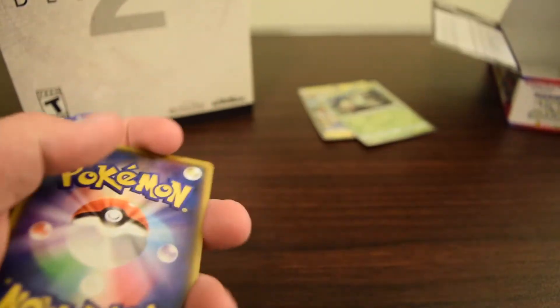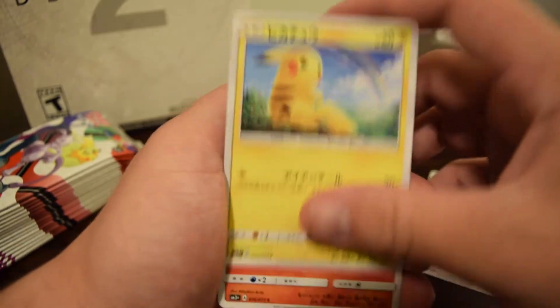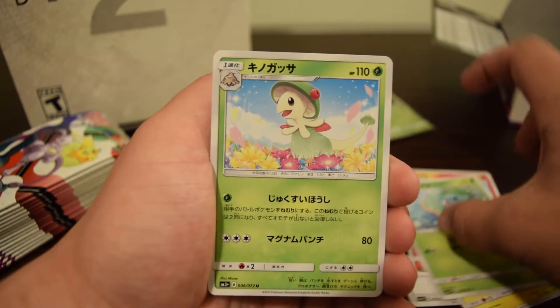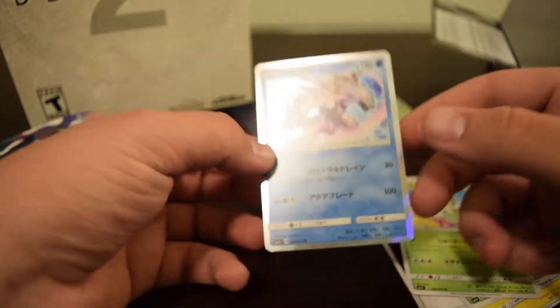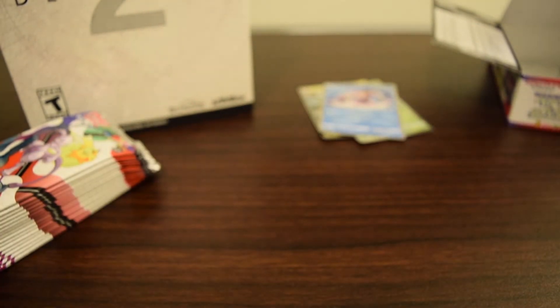Hoping for maybe an Entei full art — that'd be great — or the secret Mewtwo. Double colorless Pikachu, really cool art, Litten, Bulbasaur, Breloom, and Palkia holo — that is a cool art. I don't have a couple of those so I'll probably send one off to get graded just to see how it does.